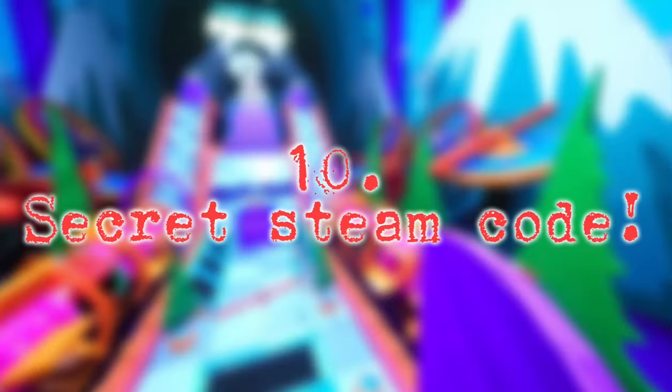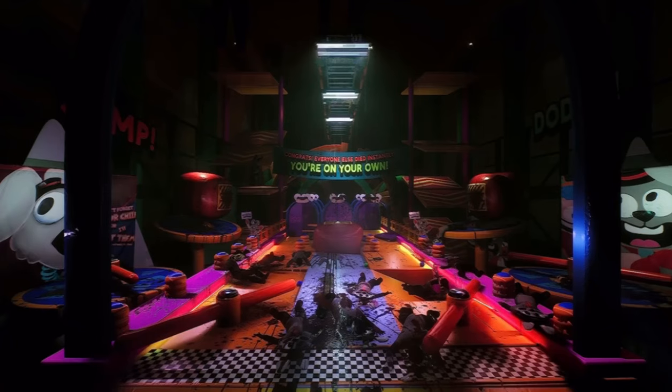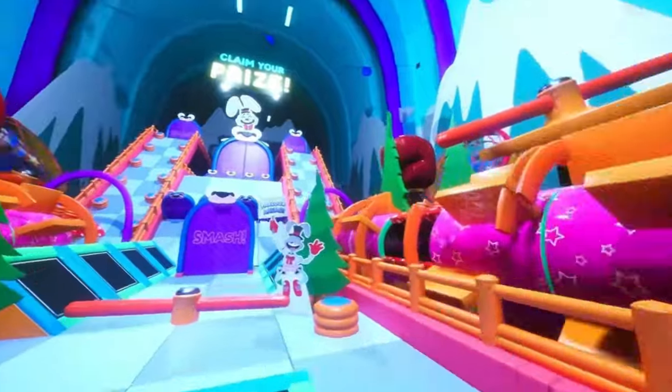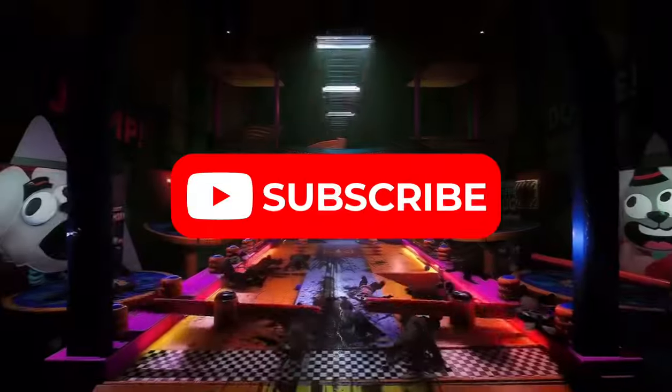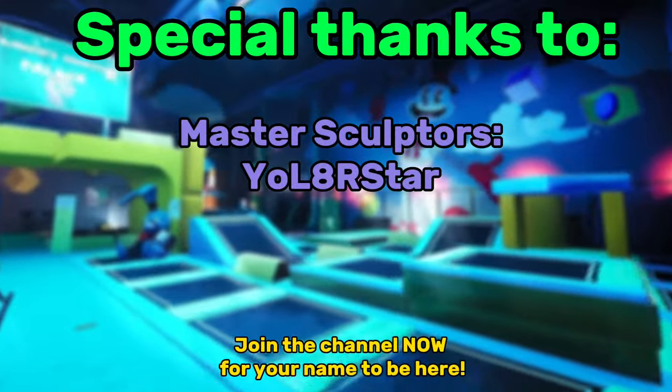Secret number 10: The hidden Steam codes. In the trailer, there are blink-and-you'll-miss-it moments that have Steam keys for a free copy of Finding Frankie. Here are all the ones I found so far — act quickly, but by the time you watch this, they will probably be used. I am also holding a giveaway for a free copy of the game. All you have to do is subscribe, like this video, and comment why you think you deserve the free copy. Subscribe to enter the giveaway for free.